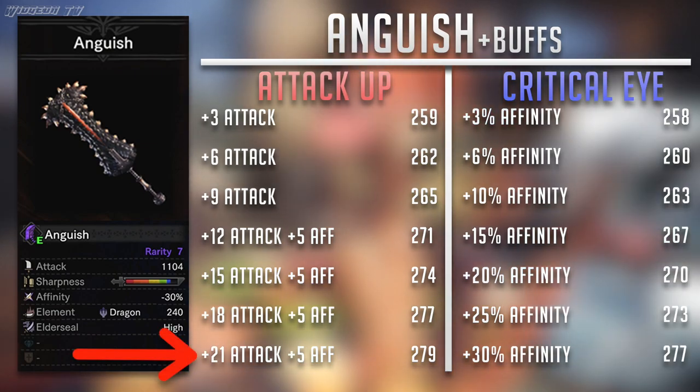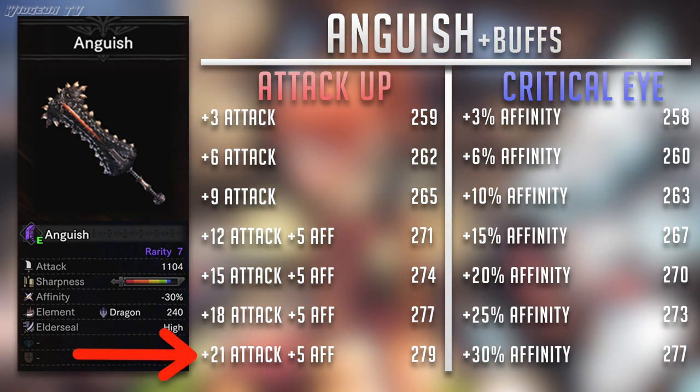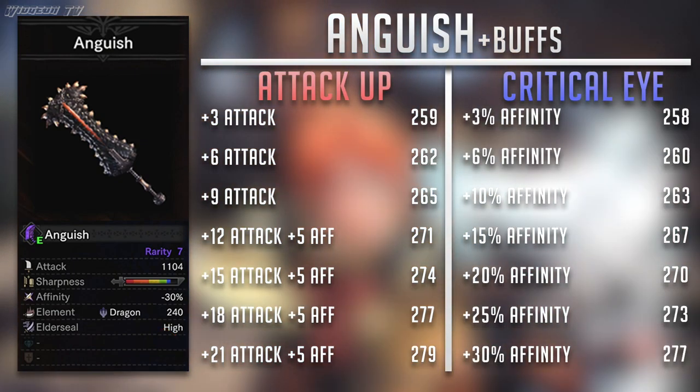Applying all these buffs to Anguish, we can immediately look at rank 7 and see that there is only a two point difference between these two armor skills. But Attack Boost still comes out victorious.